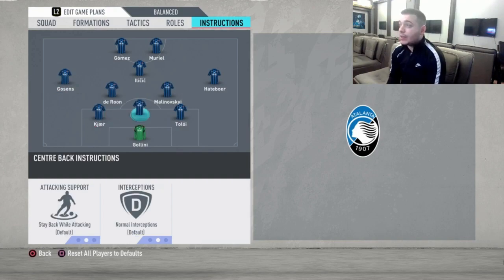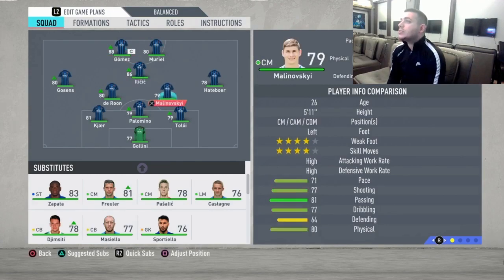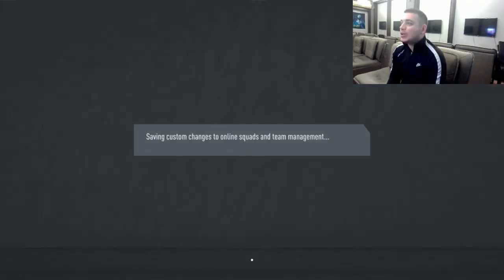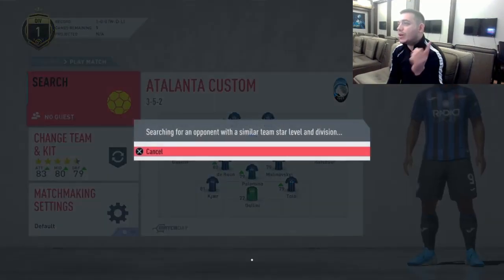Moving to the defense — just leave them at stay back while attacking at their default. Do not touch anything there. So this is the starting eleven — a fantastic team. We're going to have a lot of fun playing with them. I'm going to go into a game and we're going to try them out. Let's go.